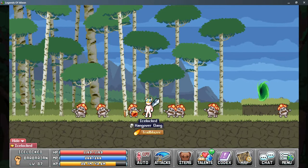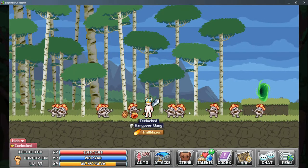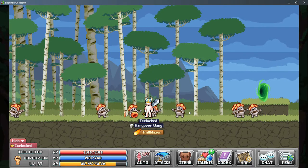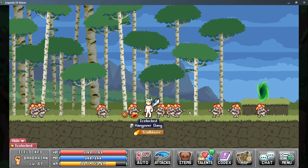Anyways, this has been Baba Yaga in the Birch Enclave. This has been Slokt from Nocturne Gaming. If you have any comments, questions, or concerns, please leave them down below, and we'll see you next time.